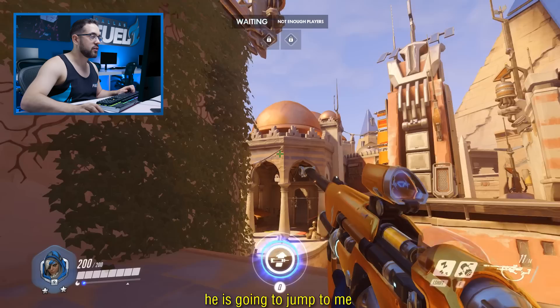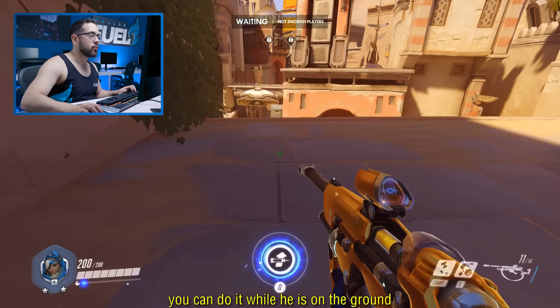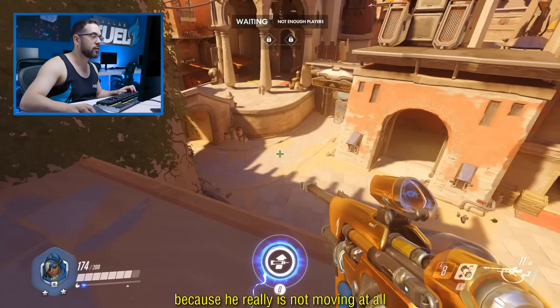There are going to be some ways to use the sleep dart. One of them is pretty much to wait for the target. For example, in case this Winston is going to jump to me — it's going to jump in an easy way to sleep him, because it's not flying really fast. So you can do it when it's on the ground, or you can do it while it's in the air, which is harder. As you can see, it's really easy to do it because it's pretty much not moving at all, but it will also be easy to get punished.